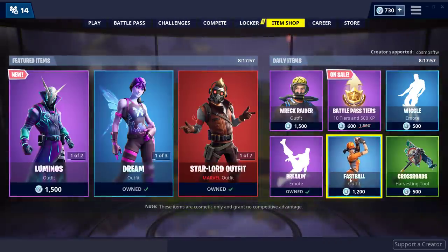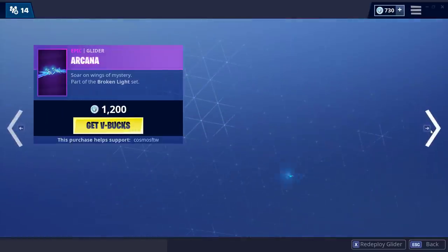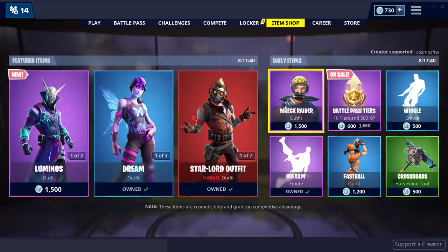Tell me in the comment section below whether you guys like this style where I give you so many more combos by looking at my locker, or if you guys like the old style better — just type old or new in the comment section. Also, if you do appreciate me helping you out with some combos, I'd appreciate it if you use support-a-creator code Cosmos FDW inside of the item shop. I'd really appreciate that.